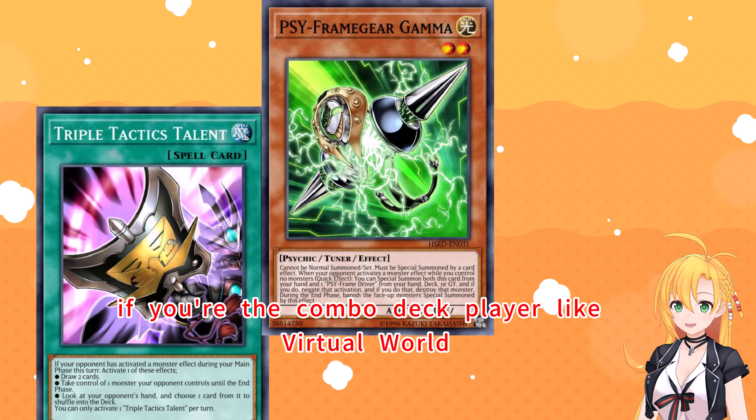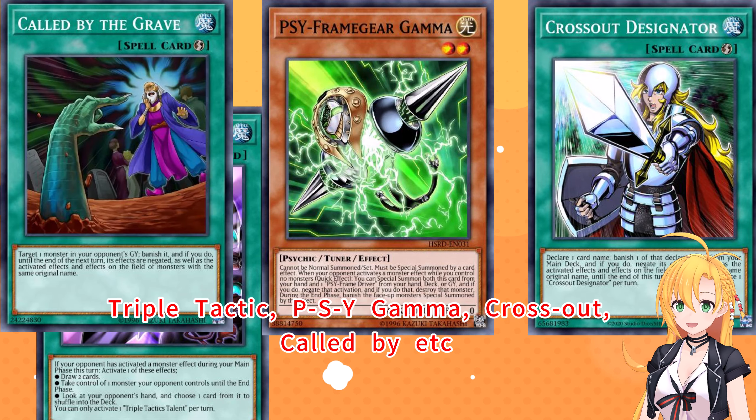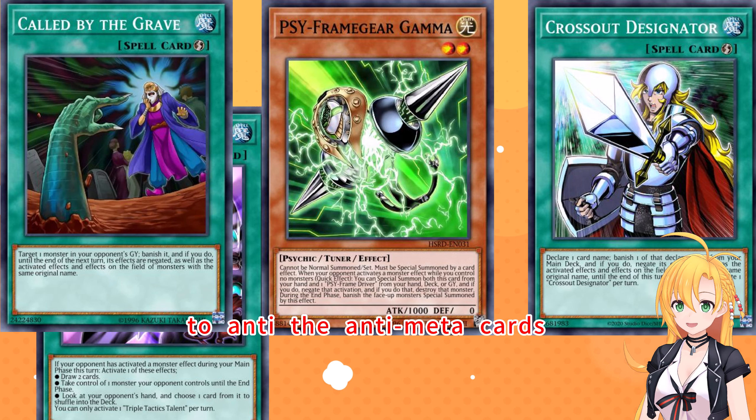If you're the combo deck player, like Virtual World, Triple Tactics, PSY-Gamma, Crossout, Codebreaker, etc., use those to counter the anti-meta cards.